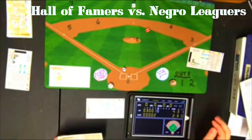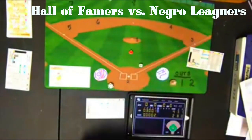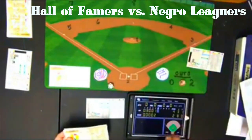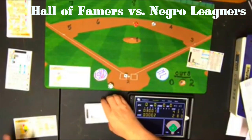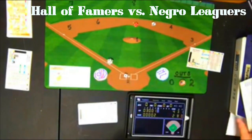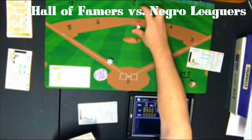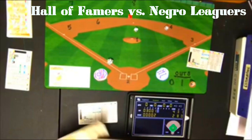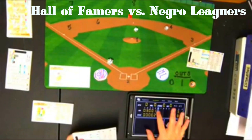Top of the sixth: Hack Wilson gets a 2-2 — fly ball to left, one away. Al Kaline gets a 5-4 — catcher card, the catcher is a 1, rolls a 12 — foul out, two away. Yogi Berra gets a 2-6 — pop out to first base. The Hall of Famers go quickly in the sixth. We go to the bottom of the sixth, still 4-2.